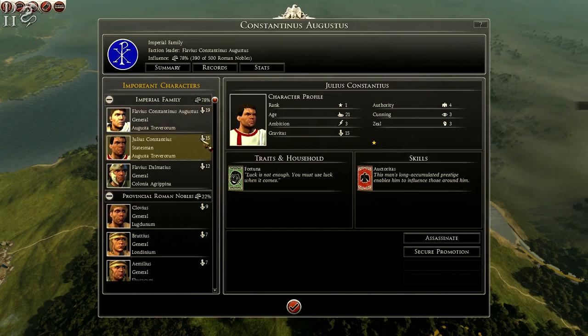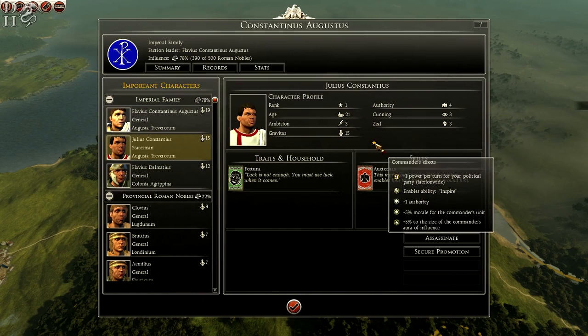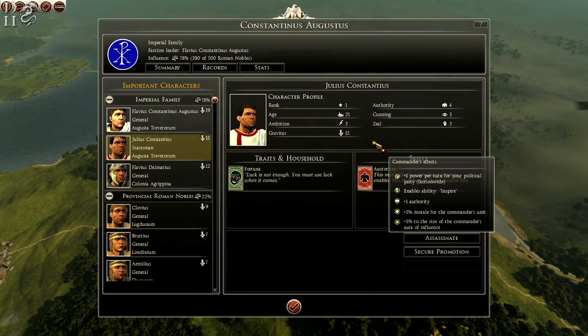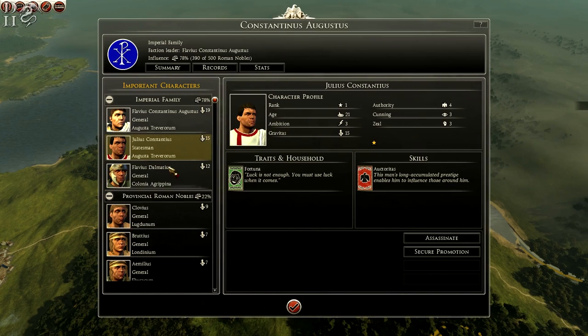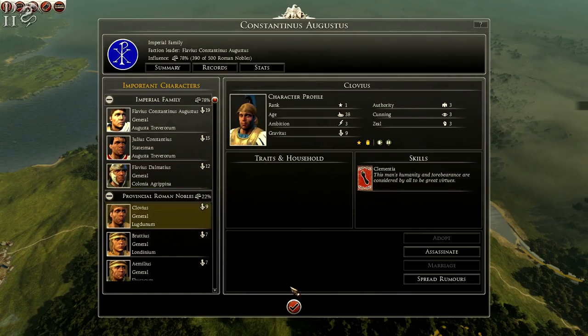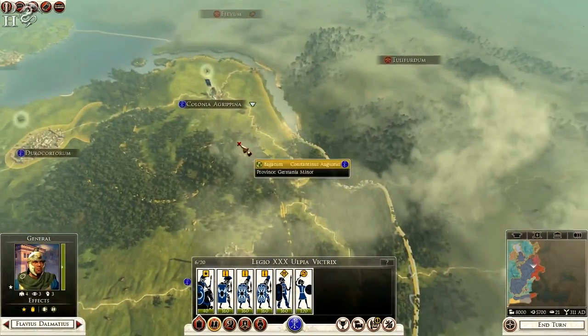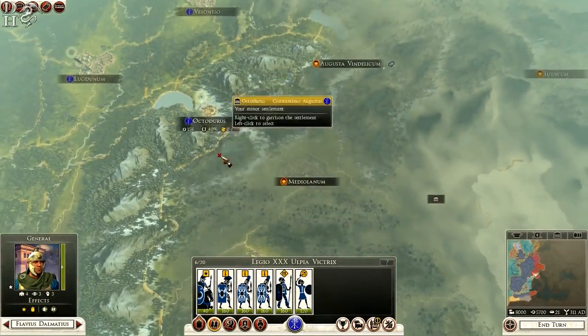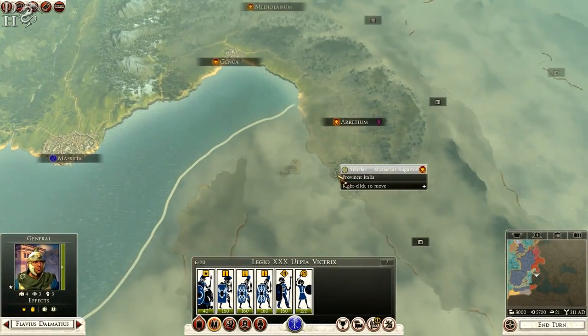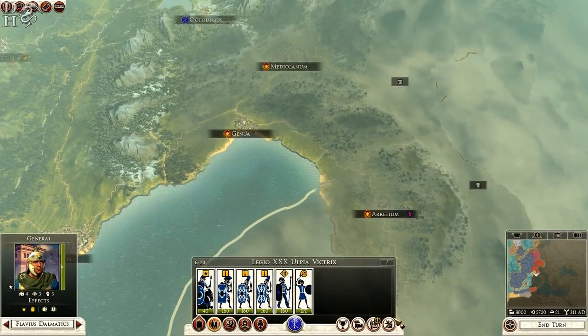The rest of his statesmen and generals aren't as good as him. This guy's only got one star but he does have some things going for him and is probably good to level up. This next guy is a little bit better — he has force effects, plus 10 percent morale, and plus two public order, which are good things to go for early on. Let's have a look around our border and see what mischief we can have. Maxentius is our neighboring faction here.